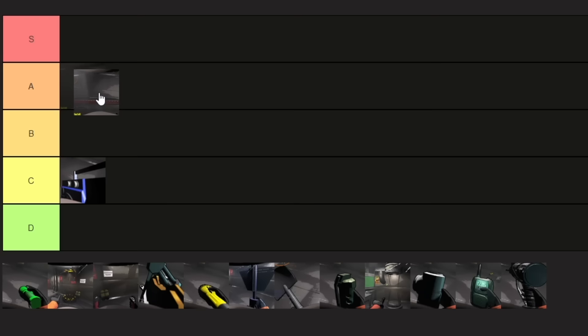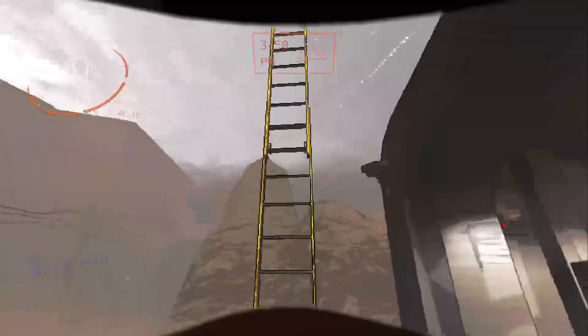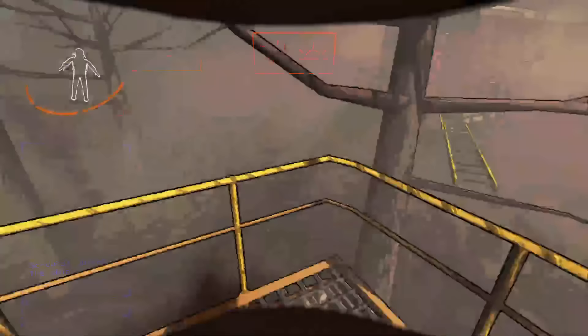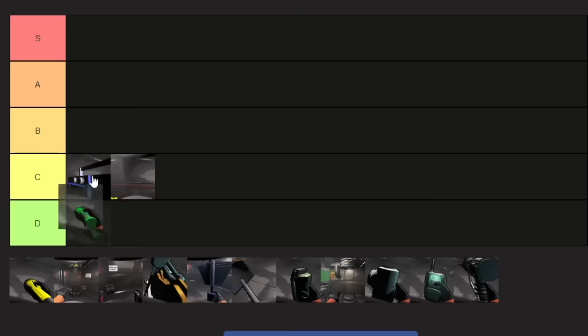Next up is the extender ladder. It's kind of all over the place with what you can do with it. You could use it to climb up to certain fire exits that are really useful in order to skip time and get into the bunker faster, or to get past a difficult jump. But other than those uses, it's pretty niche and it's one of the more expensive items, so I'm going to put it in C.